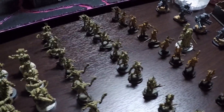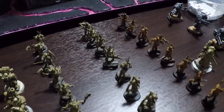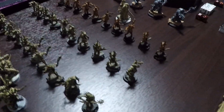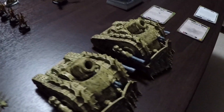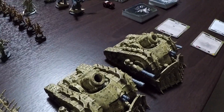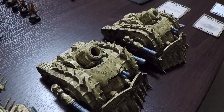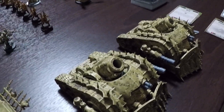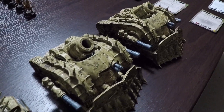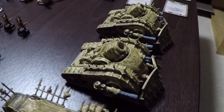The poxwalkers will spend the majority of their time holding whatever objectives are in their starting deployment zone. Finally, the plague burst crawlers will attempt to strike things from far away with their mortars and use their entropy cannons to take down heavier targets. They will also slowly move up the board in order to attempt to contest objectives.